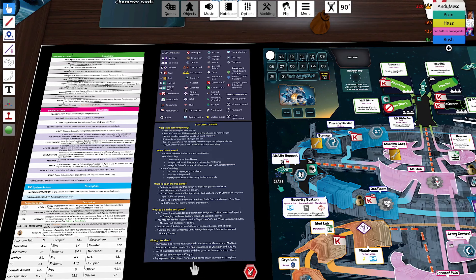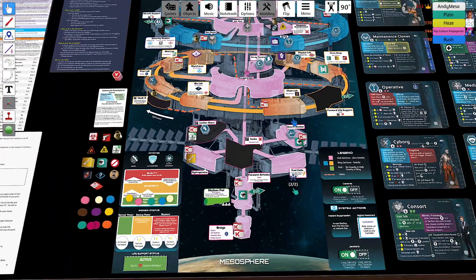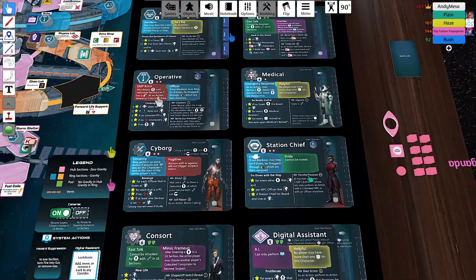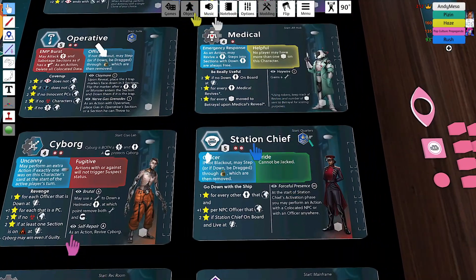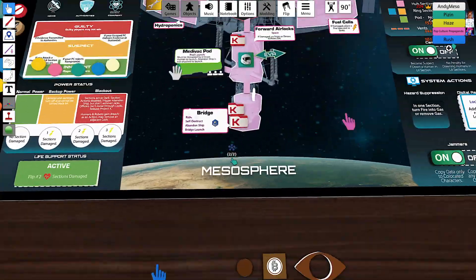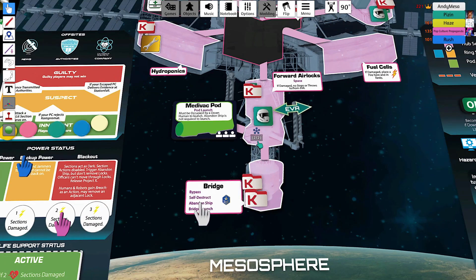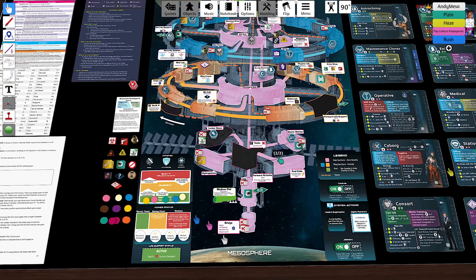Abandoned ship can happen a number of ways. There are officers in this game — the station chief and the operative. Those officers can get to the bridge and do section actions there: they can declare abandoned ship, activate self-destruct which causes abandoned ship, or bypass which also causes abandoned ship. Abandoned ship meets the condition to allow pods to escape — so if pods require abandoned ship to escape, declaring it allows those pods to launch.